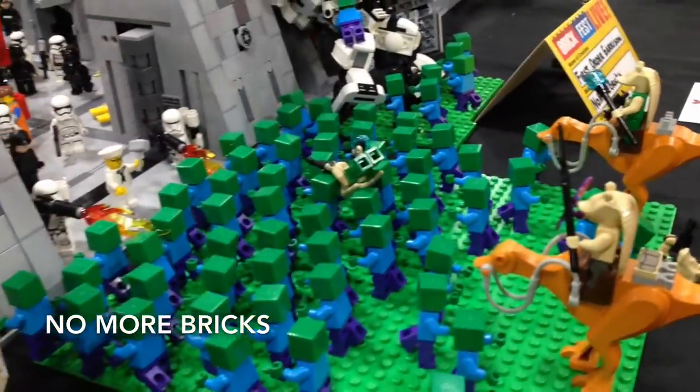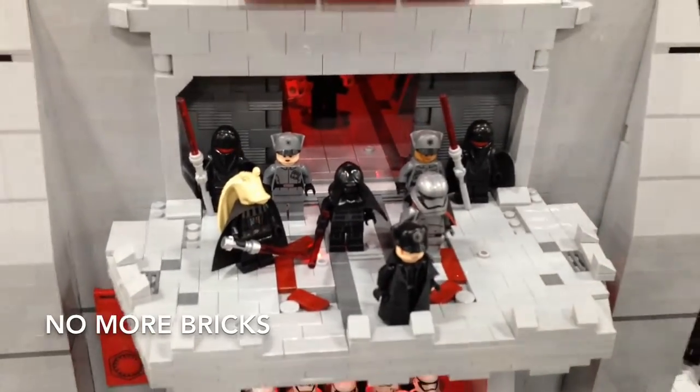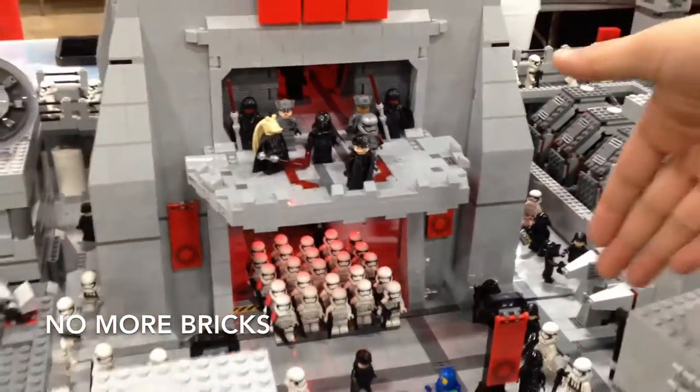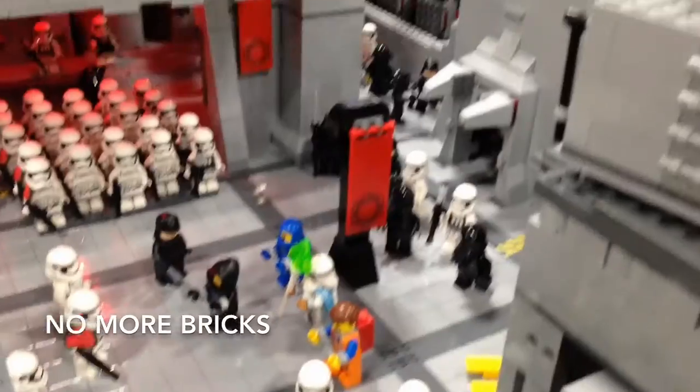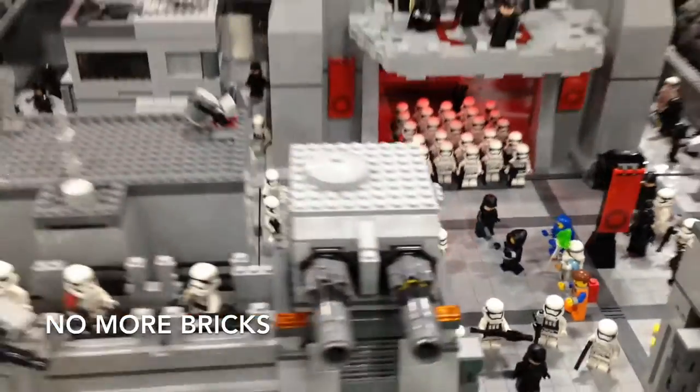With the Gungans. So the Gungans are supposed to help Darth Jar Jar — you can see right there. Just to make it more canon. And then they also captured the Lego Movie characters, and they went through the portal.